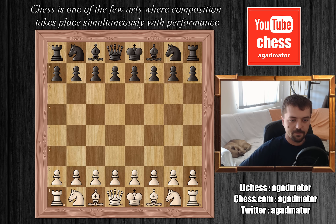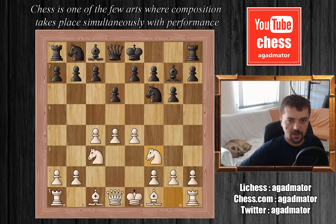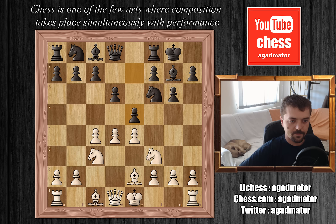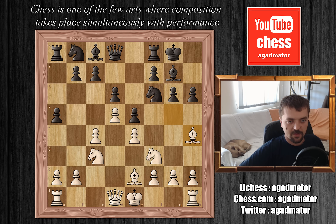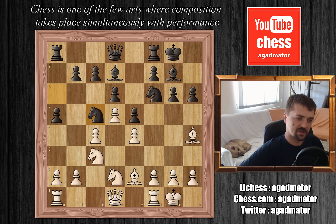So let's look at the game. Kramnik is white and Kasparov is black. We have d4, Nf6, c4, g6, Nc3, Bg7, e4, d6, Nf3, Kasparov castles, Be2, e5, d5, Kasparov plays a5, Bg5, h6, Bh4. So far this is all theory, all the moves are by the book. Kasparov goes Nf6, Kramnik castles, Bd7, Nd2, and Kasparov plays Nc5.